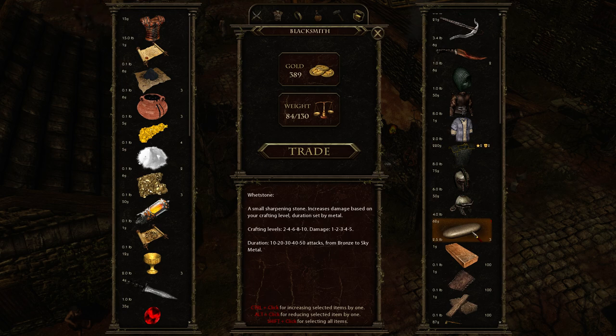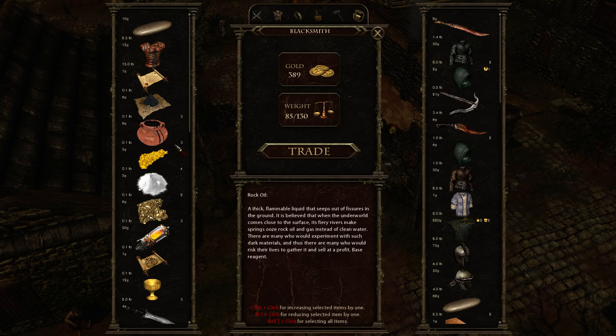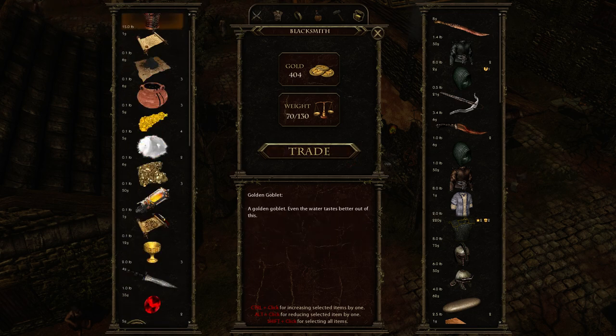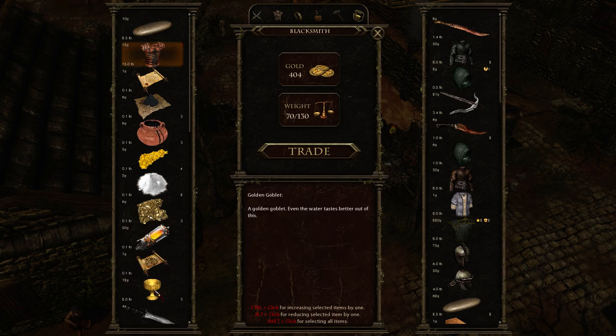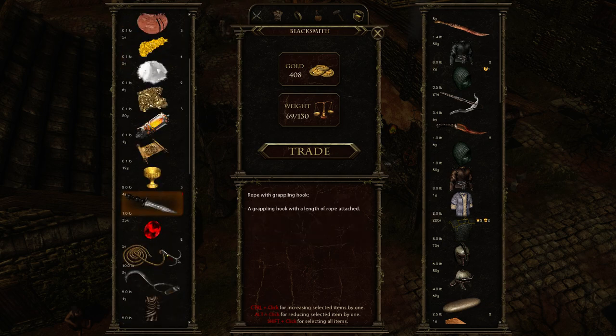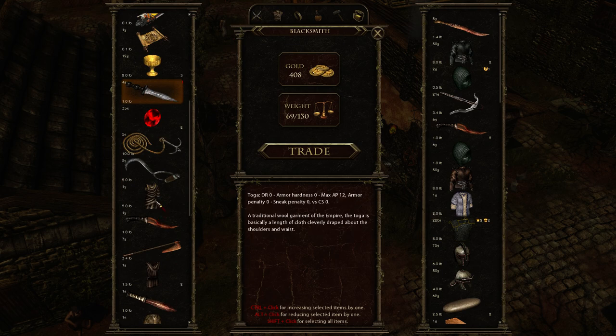That would mean we increase our damage by two, which is pretty good. I'm gonna buy a single one and then sell all the heavy stuff. This is weighing two pounds, that's not a whole lot. This one weighs one but it's too cheap — no point in keeping it around. I don't know whether or not I'll improve my bartering here, but you never know.